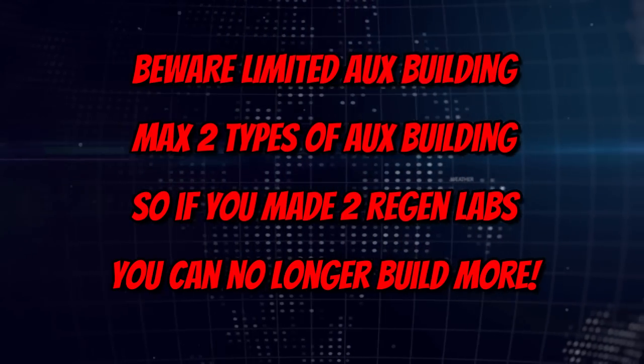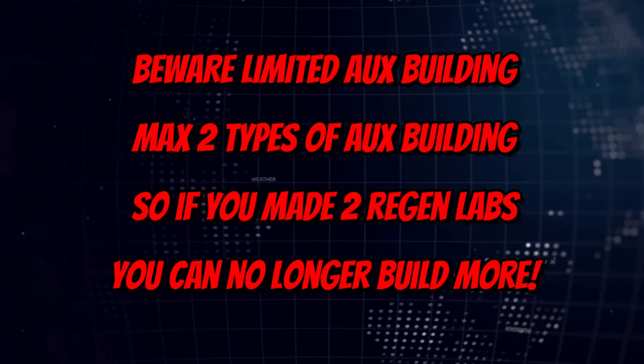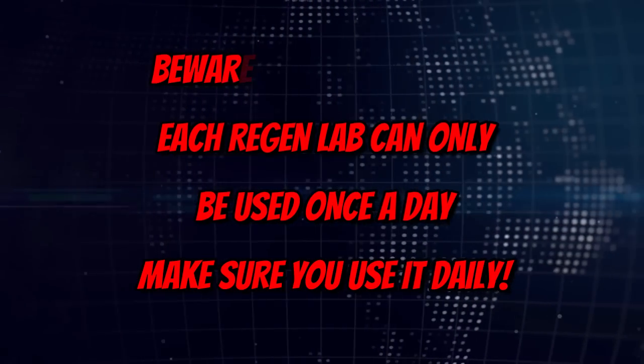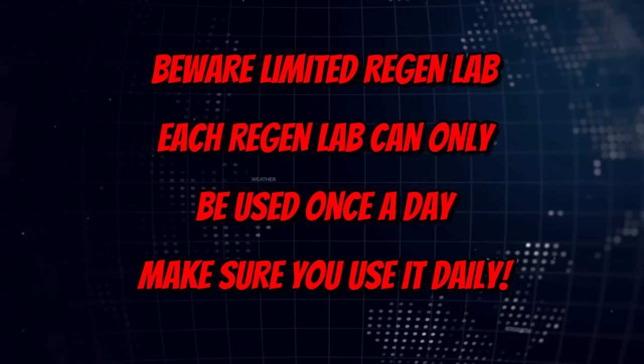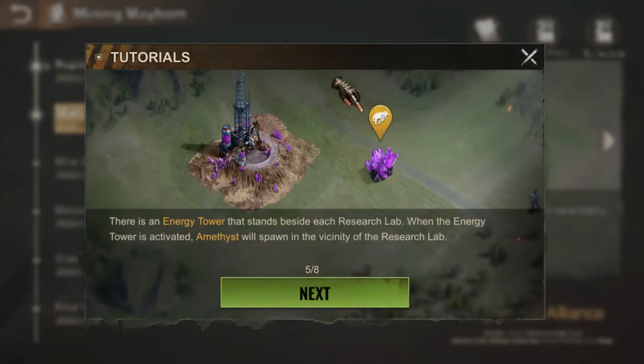The Regen Lab auxiliary building can only be used once each day, as it has a long cooldown after use — typically you can only use it again the next day at the earliest.